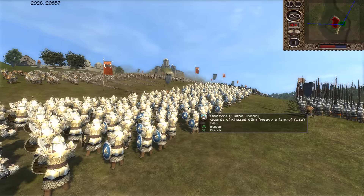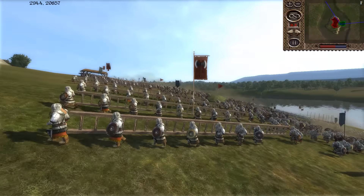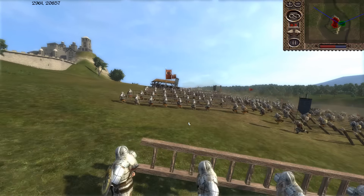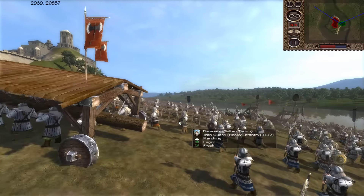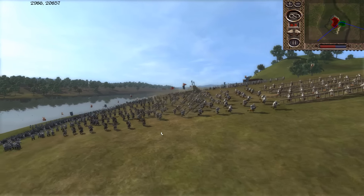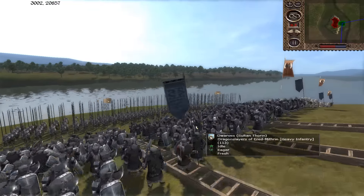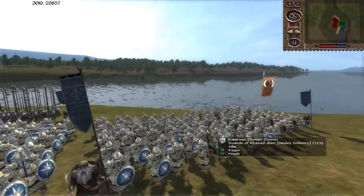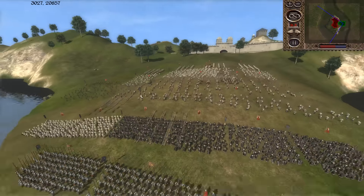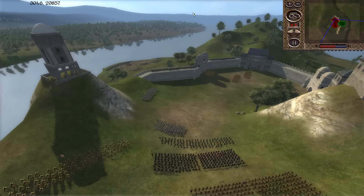We'll begin with the dwarves commanded by Sultan Thorne. He is bringing a good mix of iron crossbowmen. He has a lot of great heavy infantry, which is no surprise because he's the dwarves. He's bringing some Iron Guard — this is going to be the first wave in the assault, taking the ladders to the walls. The second line has some Axemen of Erebor, he's bringing some Dragon Slayers — lots and lots of Dragon Slayers — Guards of Khazad-Doom, and in the back he has some Vault Wardens. A pretty solid, pretty nasty force.